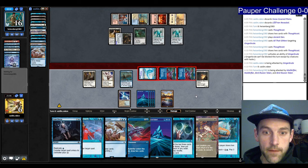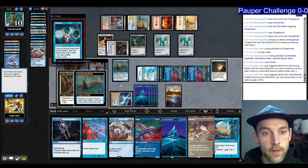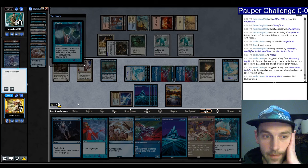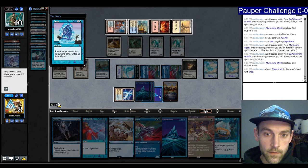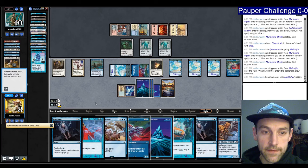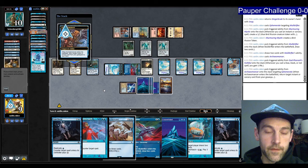Let's go ahead and attack. I'm going to lean on Ponder, make a bird. What do we see? Archaemancer, Snap. Let's keep Archaemancer on top and the Snap — no shuffle. Snap this one. We'll untap. Then I can go Ephemerate on the Muldrifter, make a bird, draw some cards, play Archaemancer, get back the Ephemerate — I can Ephemerate for Ghostly Flicker and just chill and win the game.